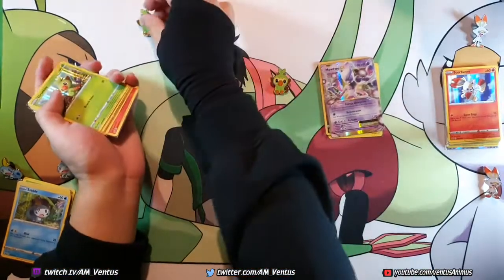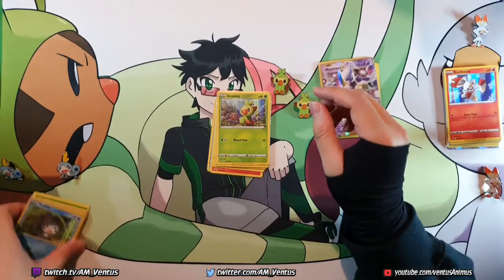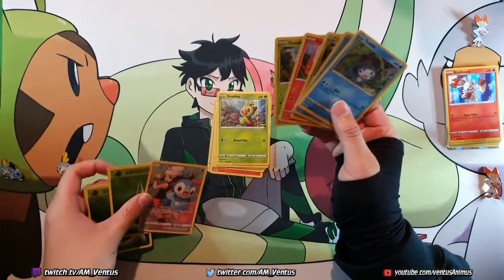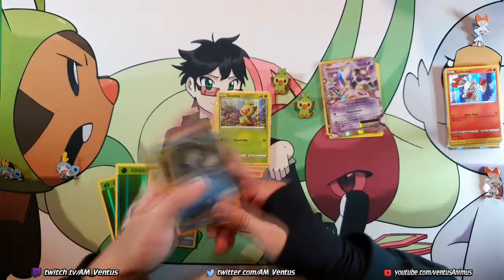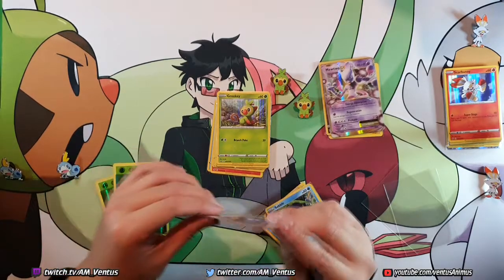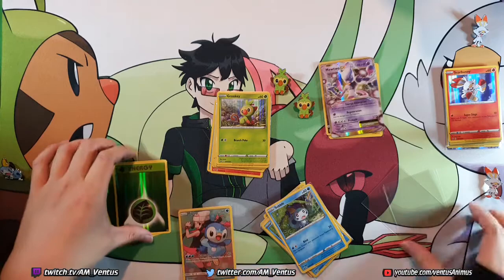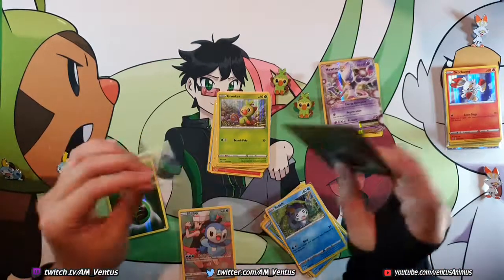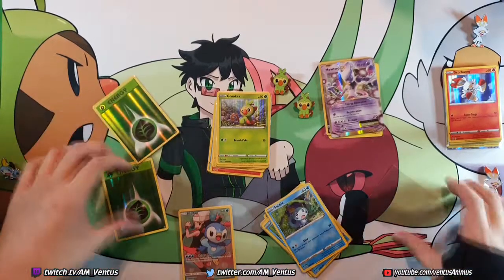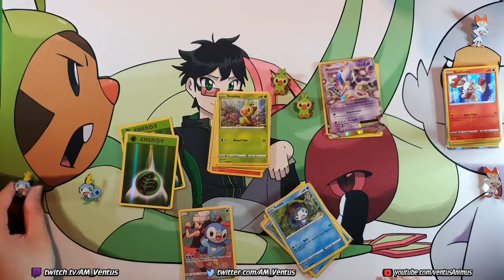Alright. So Grookey Gang — we got an Inteleon Zamazenta, Zamazenta got a full art, Piplup, full art Piplup, and two reverse hollow Grass Energy for Chespin. So Zamazenta is looking out for Chespin — so nice. Look how adorable it is, hiding underneath, got a little rainbow on the side too, and it has that surprise Pikachu face. I love it. Zamazenta squad.